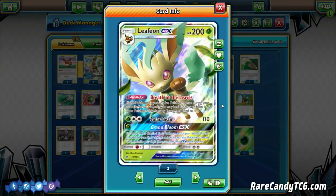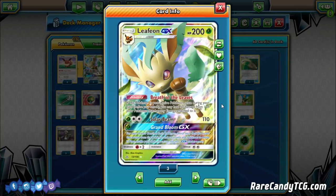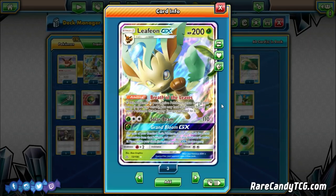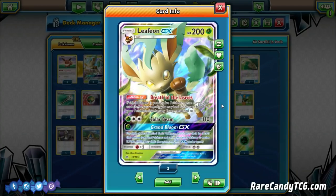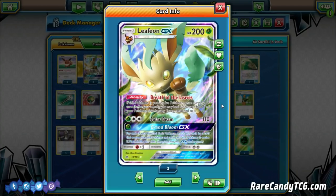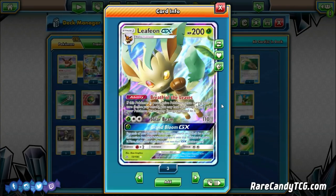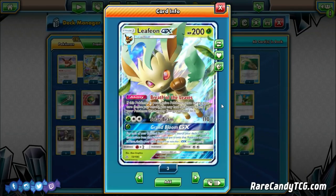The real meat of Leafeon GX is the Grand Bloom GX attack. For just a single grass energy, for each of your benched basic Pokemon, you search your deck for a card that evolves from it and put it on them. This is great because if you start with an Eevee, attach a grass energy, use the Energy Evolution ability to immediately evolve into Leafeon, play Bridget to fill up your bench, you can immediately use Grand Bloom and start setting up the rest of your board a lot quicker. That's really why people are so excited about this card.